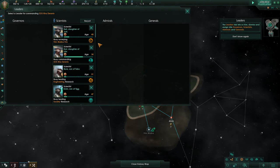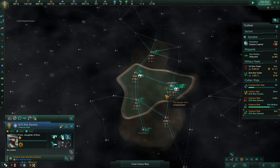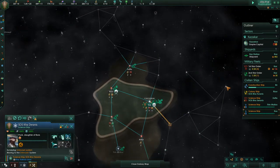We need a new leader for this science ship — let's get a propulsion one. Age 33 is good because they don't live very long. Okay, so this science ship is ready to go — let's have it go on this side and survey that system.